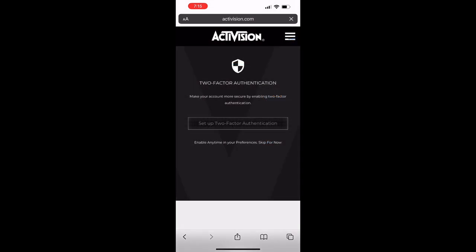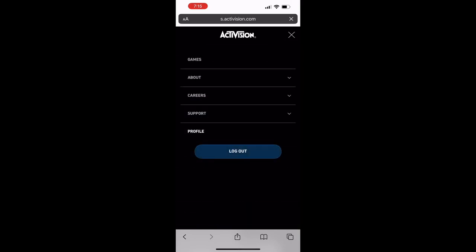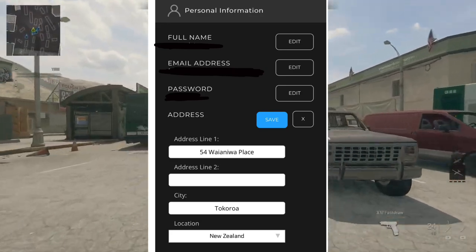you can press skip for now for the two-factor authentication. Then on the top right, you'll see the little three dashes and just click on that and hit profile. You'll see your information and stuff. You want to go to basic info, and from there you'll see your personal information and you'll have a bunch of address lines in your location.